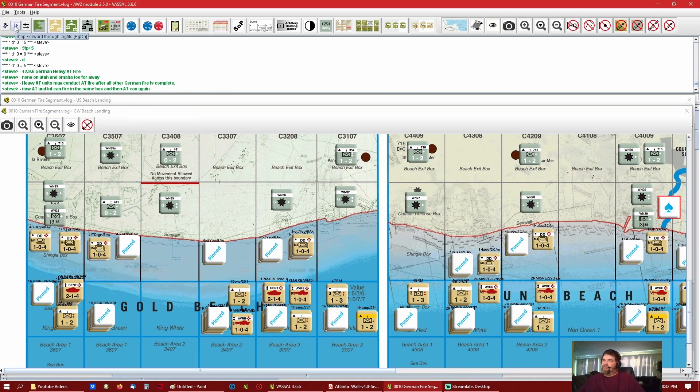Anti-tank fire: an anti-tank unit can fire in the same box and then fire again in the assault phase. Anti-tank units that have fired previously in the same segment can conduct fire against allied armor units in the same or adjacent boxes — adjacent boxes must be in a lower row, so you can't fire left to right or up. If allied units occupy the same box as the anti-tank unit, the anti-tank unit may not fire outside its own box. Same premise as everything else: get off the beach, get up over the shingle, start crowding these Germans.